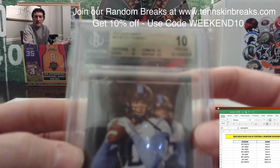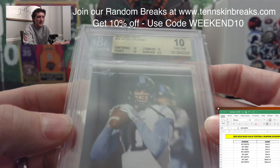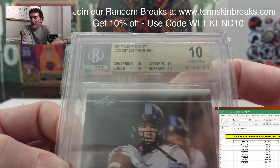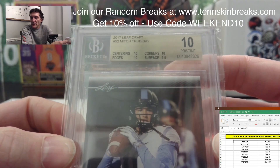Next one, not so great — although the grade's nice. It's going to be a Mitch Trubisky, 2017 Leaf Draft in a Pristine 10. That'll be the Bears, which is the NFC North.